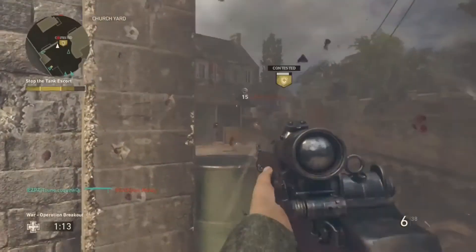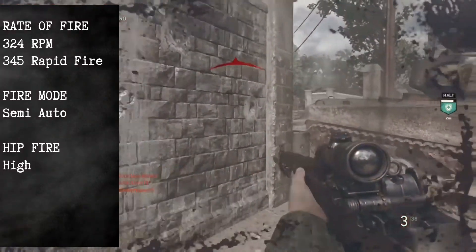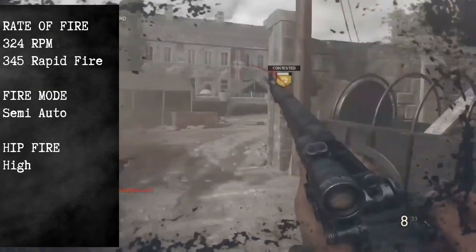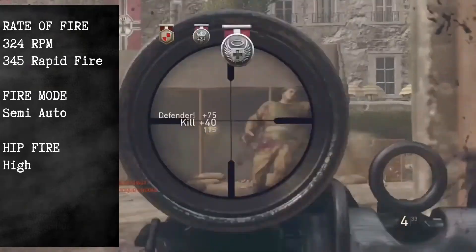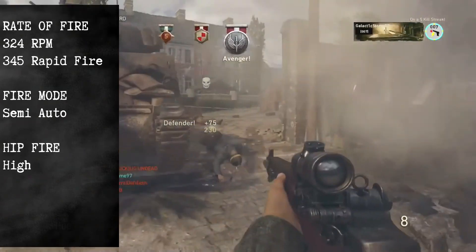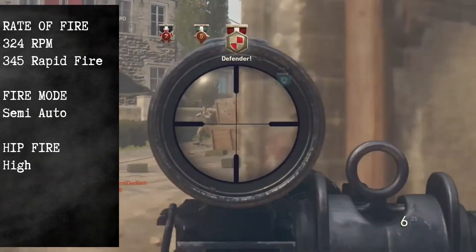Rate of fire is slow, thanks to it being semi-automatic, and it is one of the slowest within the bunch — at 324 rounds per minute with the default, and with rapid fire it is slightly increased to 345 rounds per minute.